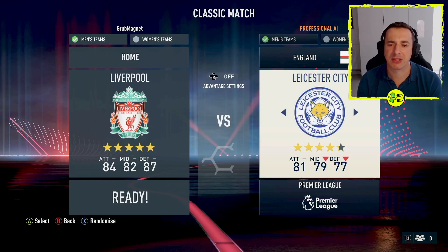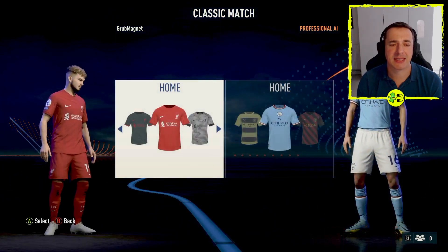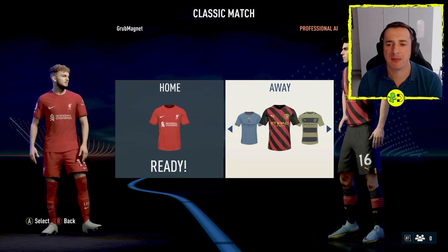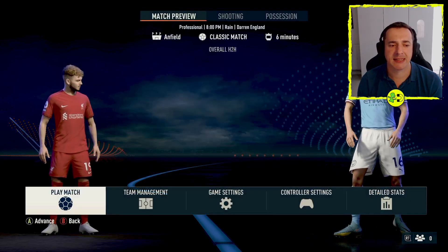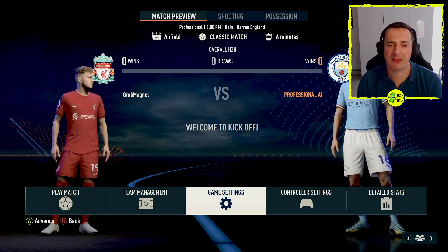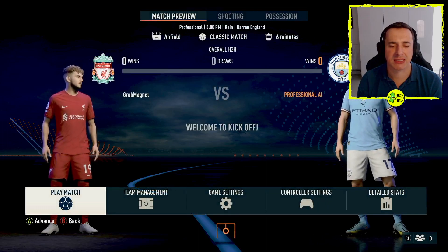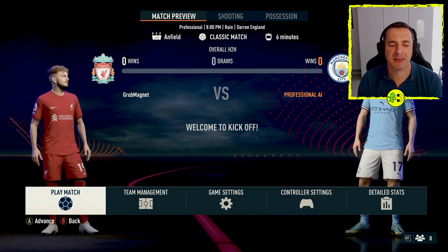Pick whatever team you want to go against — let's go with Manchester City. After pressing select, you can choose home or away colours using the left stick to flick between them. Do the same for the other team if there's a kit clash. Press select again and you're ready to play. You may want to check game settings for difficulty level and half length — there are also team management and controller settings available.